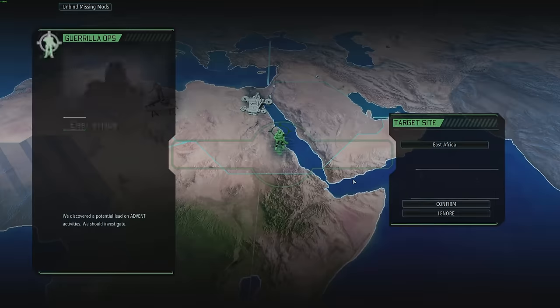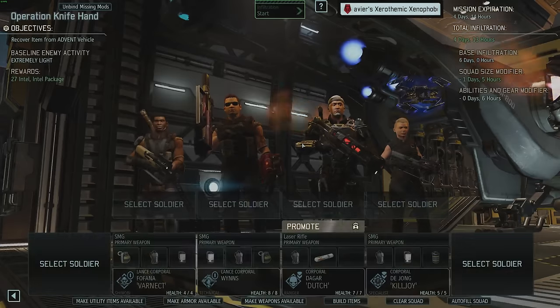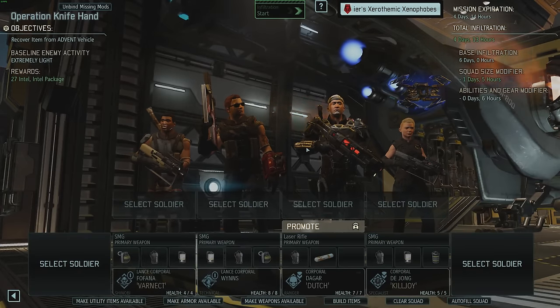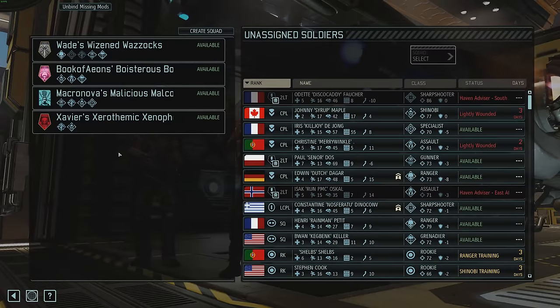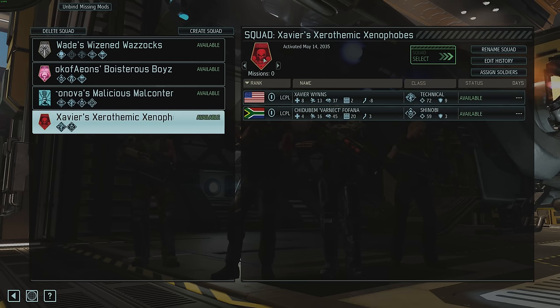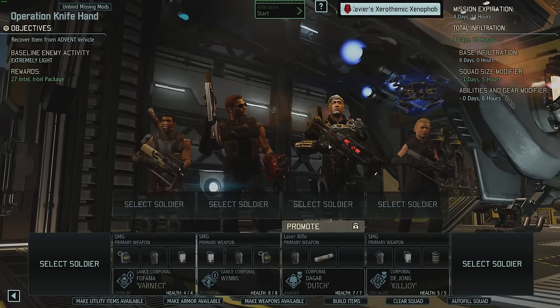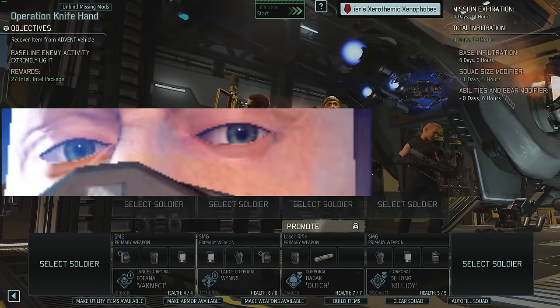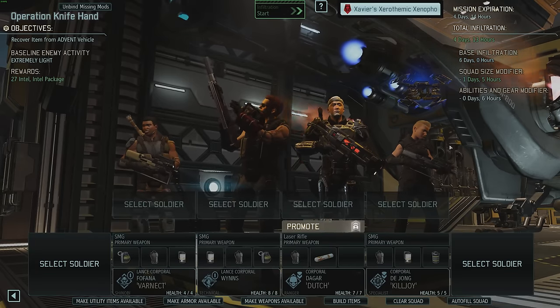A mission! With four days. Find a lead intel package - extremely late. Let's gear it up. Guys, I've got a squad for you - check this out. Xavier's zero-thermic xenophobes with blood-red-burning aliens. Oh my god, Grind, you are never getting this gun back, friend. You are never getting it back. Also, I've put Dagar on the squad, and I've got Varnacht here.